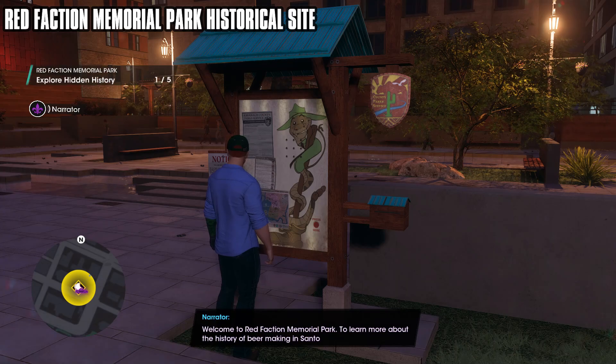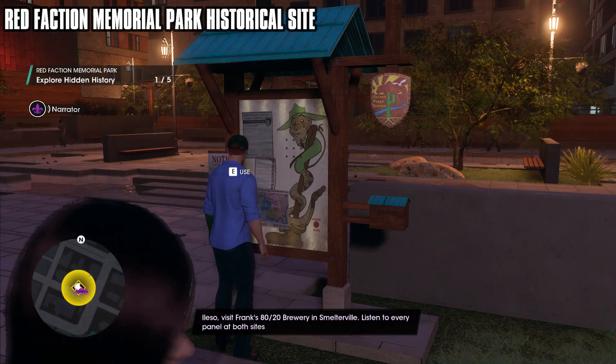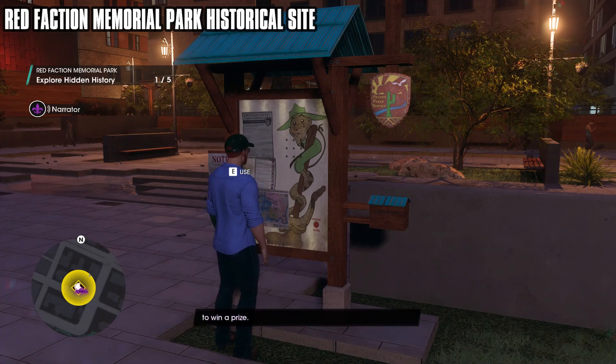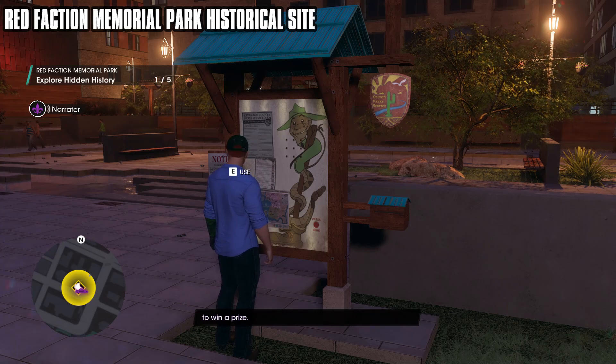Welcome to the Red Faction Memorial Park. To learn more about the history of beer making in Santo Aleso, visit Frank's 80-20 Brewery in Smelterville. Listen to every panel at both sites to win a prize.